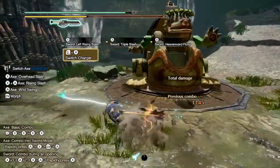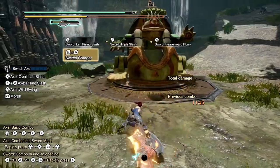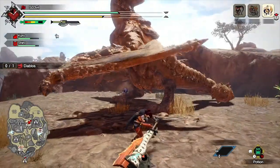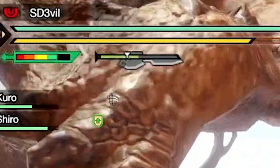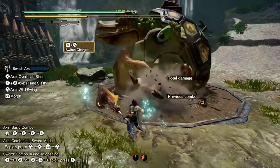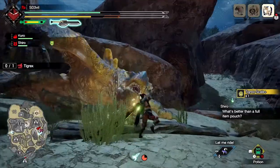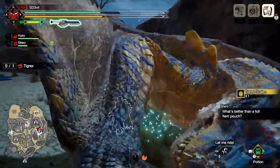Pressing ZL+A performs the Switch Charger, again costing one wirebug. Like the previous move, it moves you in the direction you're facing. However, this move is only used to quickly gain energy for the gauge, and the energy will not decrease for a short time, meaning you can do sword attacks without the gauge dropping. This move does not have knockback resistance, so you can still get hit. I really like using this whenever I see the gauge drop beyond the white line so I can instantly get back into sword mode.